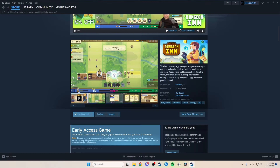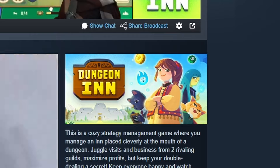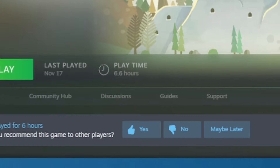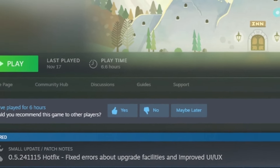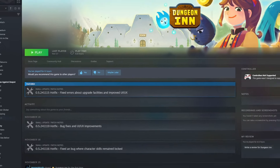Hello everybody and welcome to Money's Worth. Today we look at the early access of Dungeon Inn with a base price of 12 euros and 79 cents. I set out to play it for 13 hours — I didn't finish all of the 13 hours, but I will talk about that later in the video. Let's take a look at the gameplay and content, and then I will give my opinion of the game.